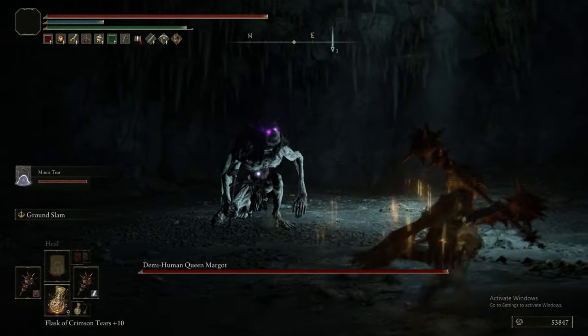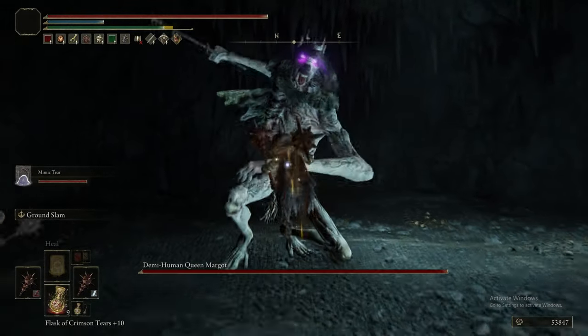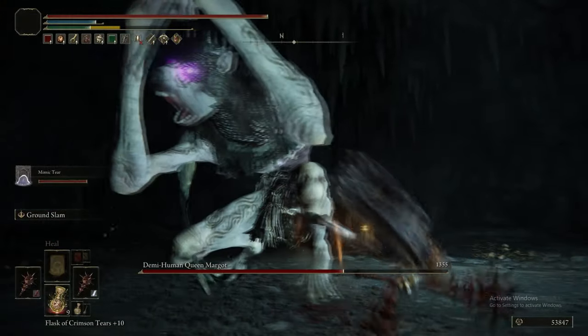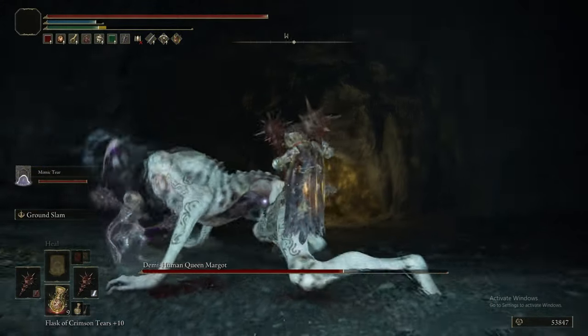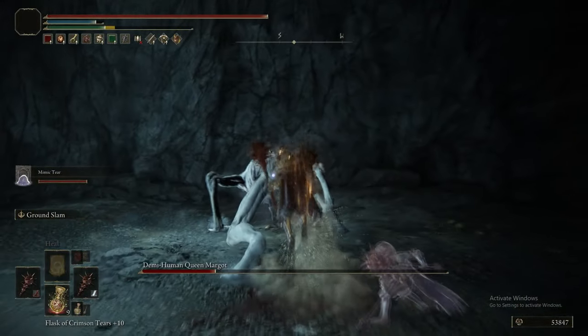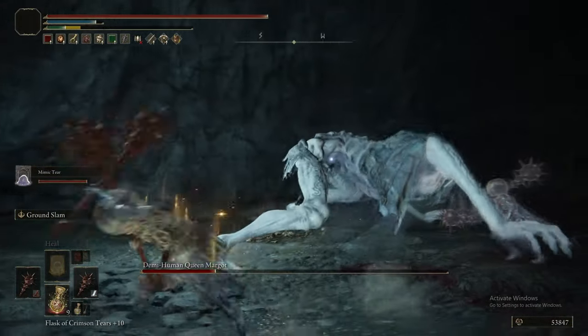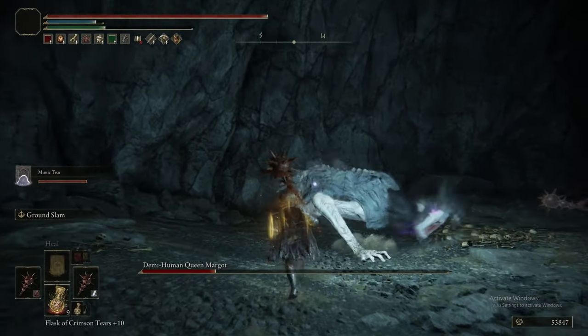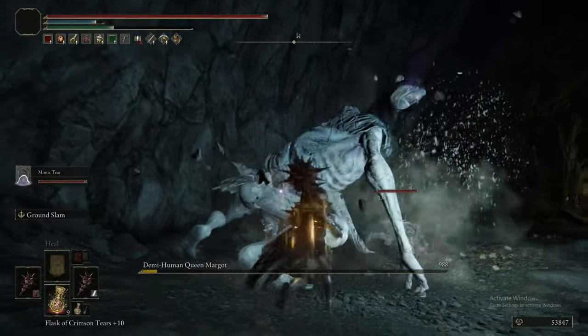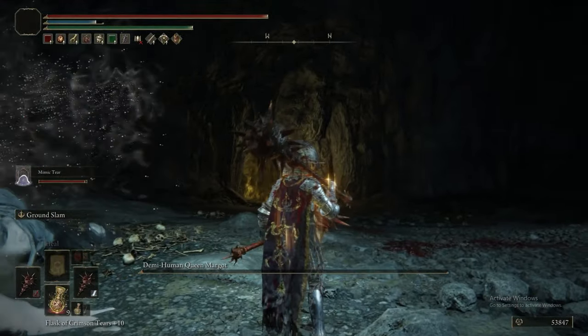Here we go — we've got another Demi-Human Queen. This one's apparently named. But we are so unbelievably geared towards pushing this thing that it just doesn't matter. There isn't a strategy — just hit it. You're never going to lose to this thing; it's so squishy. It can be frosted, it can be bled, then it can die. We have four Great Stars.